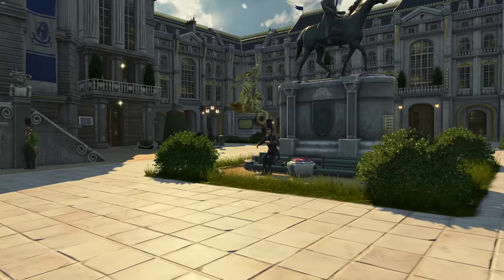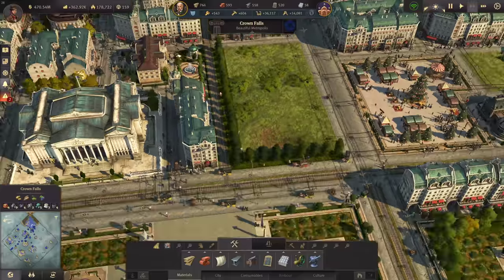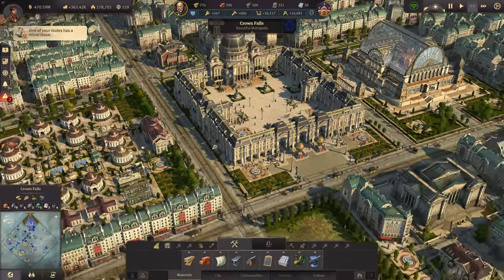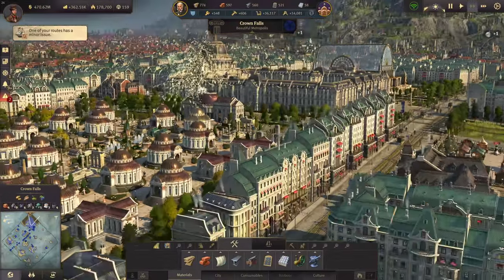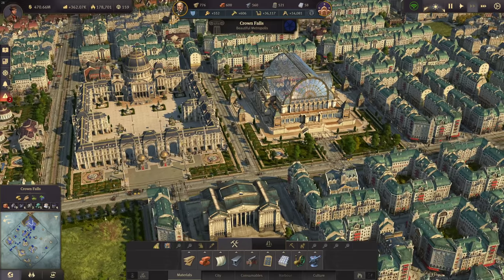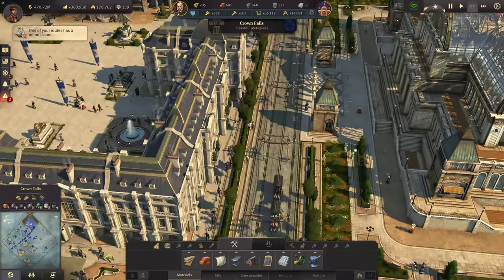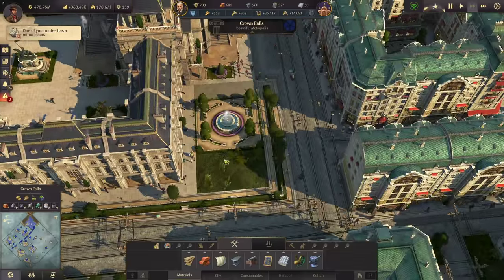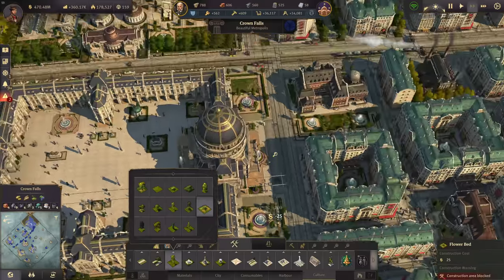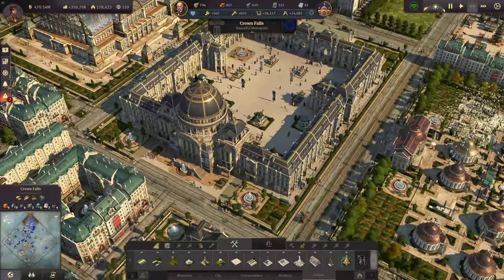That is absolutely beautiful — a nice shot of the palace. I think it's looking pretty cool with the statues on either side. I really do like this palace and I'm not going to remodel it again — it's just way too much work but it fits in here beautifully. We have the big museum, the palace, and the world's fair. We can still add some flowers here on either side.